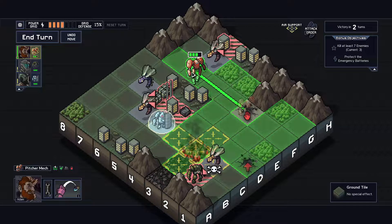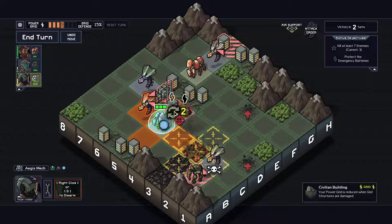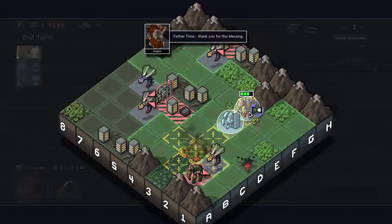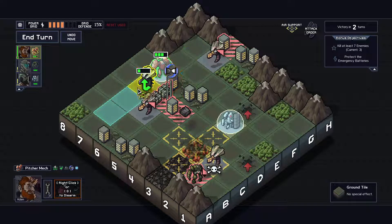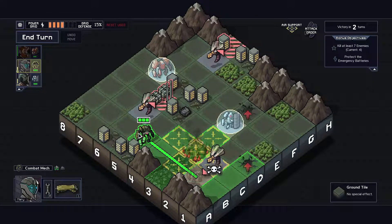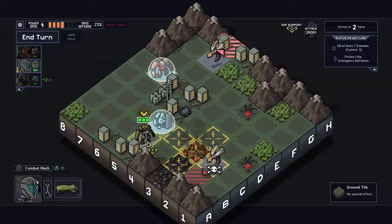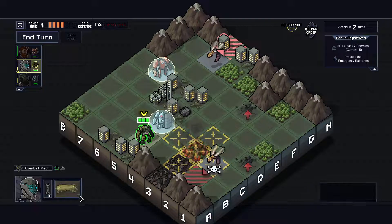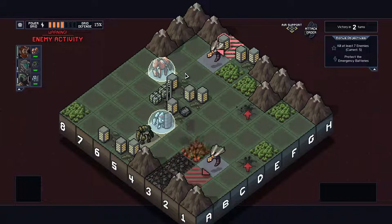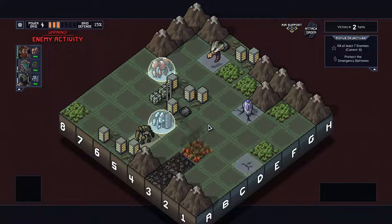Okay, so we can at least hit the emergency battery. Hold up — no, because you can't do that. Now we can do it with the turn reset. Get killed, you idiot. And you just have no move whatsoever. Get killed. Punch the ground, you're useless. Going to take another grid hit, but it's okay because we're going to resist.